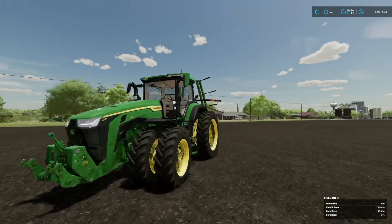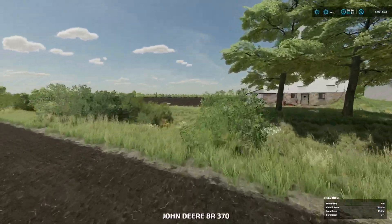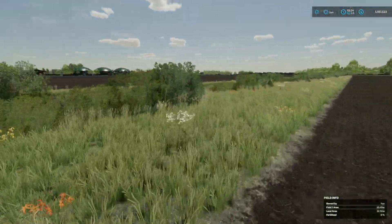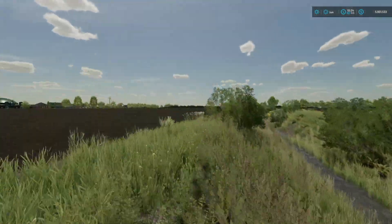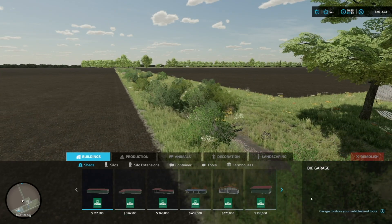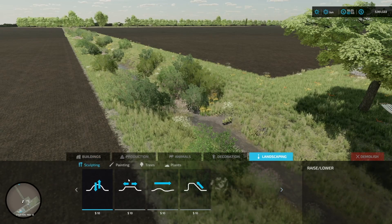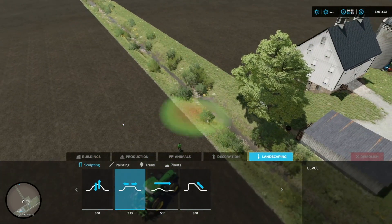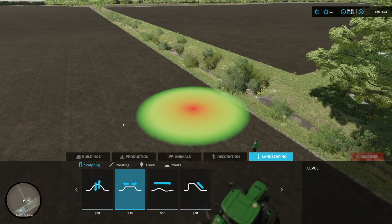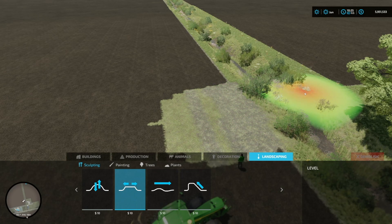Welcome back to Griffin, Indiana. Today we're going to jump in and start the process of building these fields together to make one big field, because I totally need it right now. The process overall should be pretty easy — should be anyway. So we're jumping to landscaping, going with leveling, making this about as big and as flat as it could be. That should be good.